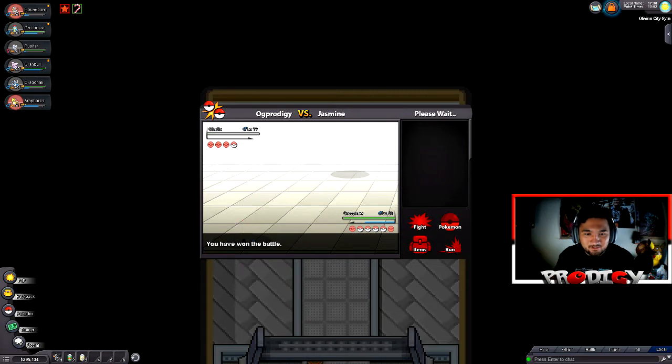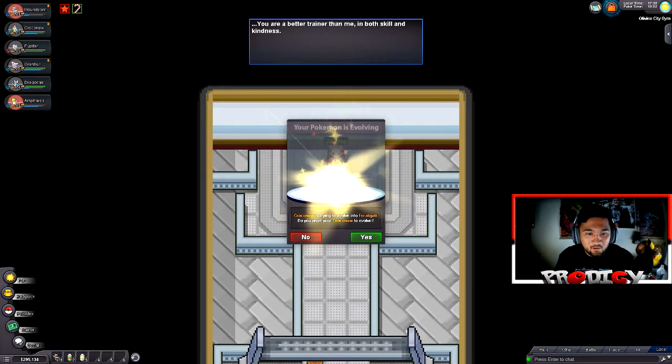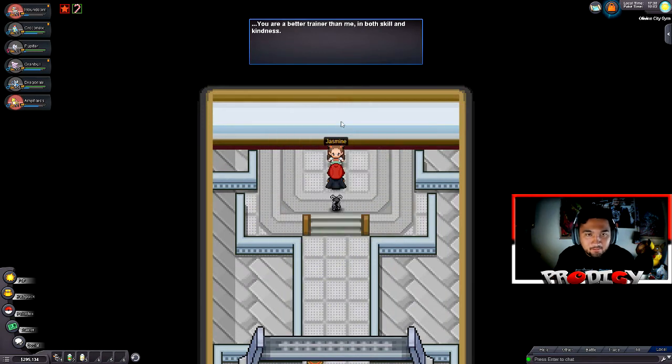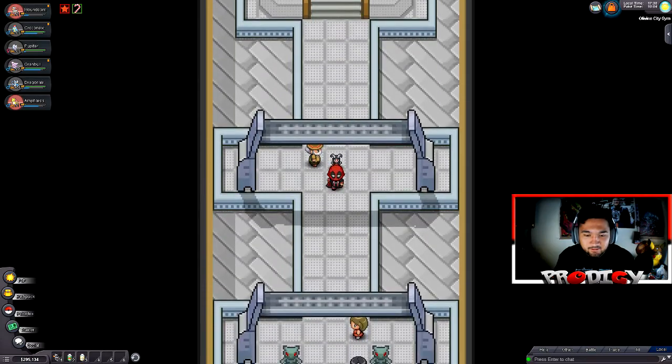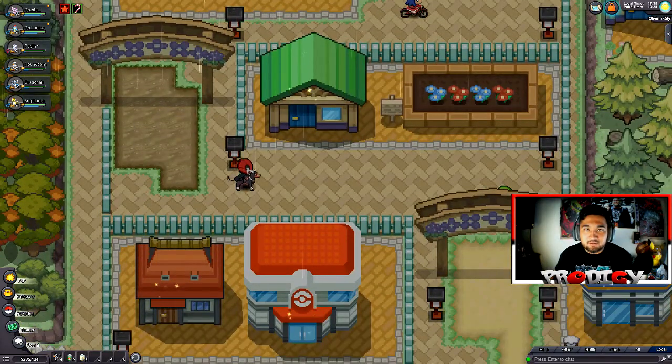At first a Magnezone almost wiped me though. I want to evolve Croconaw into Alligator. Jasmine says I'm a better trainer than her in both skill and kindness, and in accordance with the rules confers upon me the Mineral Badge. More powerful Pokemon. That wraps up our business in Olivine City.